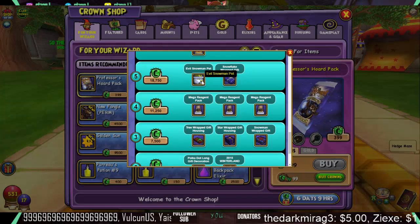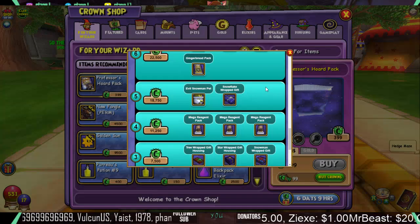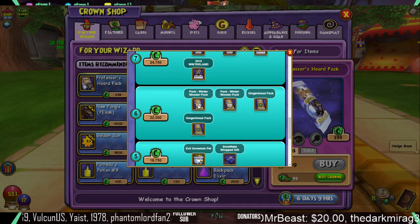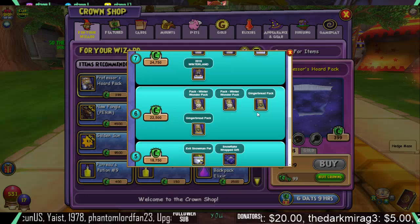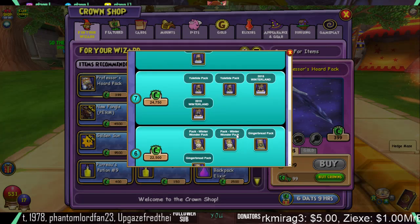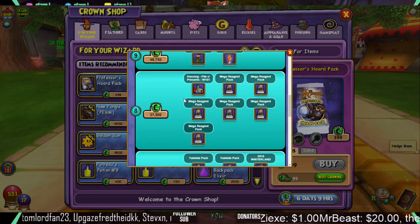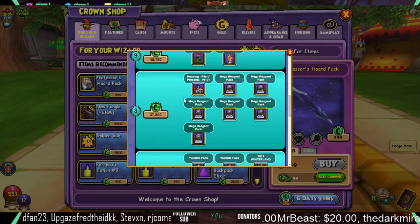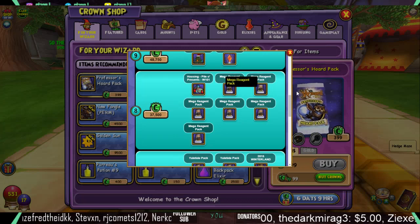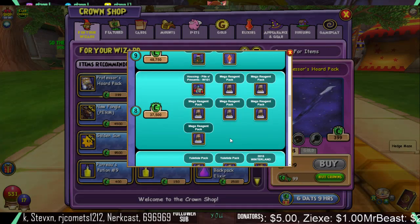At tier 5 for 18,750 crowns, you get an evil snowman pet and a Snowflake Wrapped gift. Then all the way up to 22,500 crowns at tier 6, you will get a Winter Wonder pack, another one, and two Gingerbread packs — so two of each of those packs. At tier 7 for 24,750 crowns, you'll get two Yuletides and two 2015 Winter Wonderlands. Then at tier 8, that's 37,500 crowns, and you're gonna get some housing items plus more Mega Reagent packs. I don't know why there's such a spam of them.